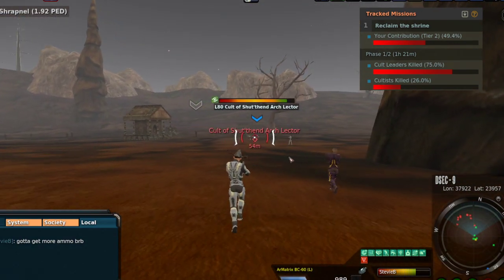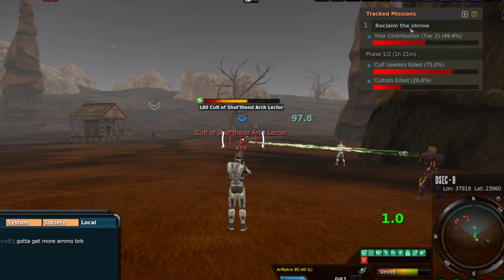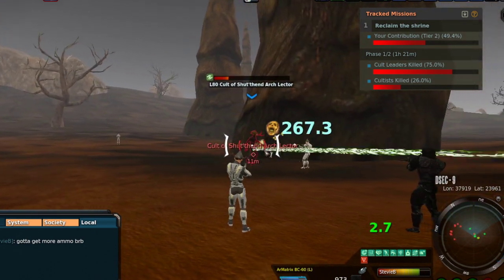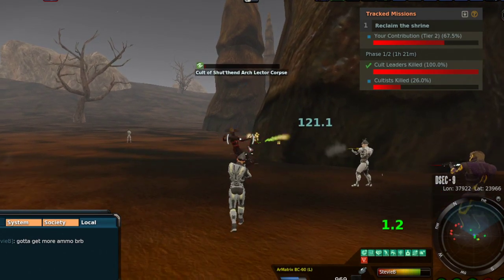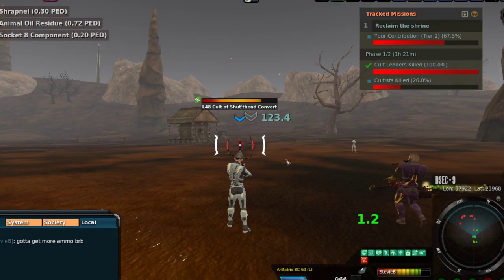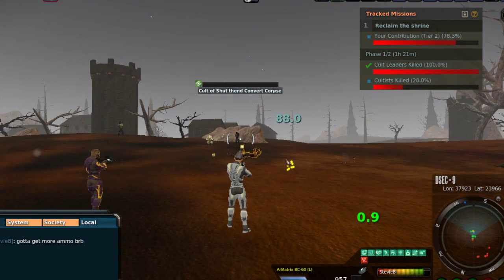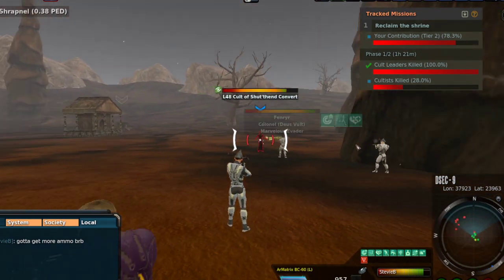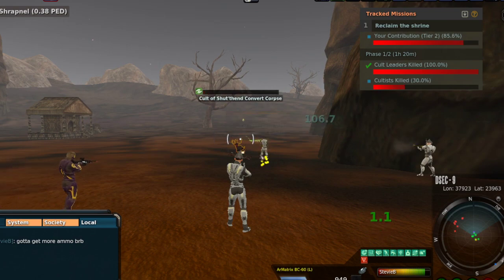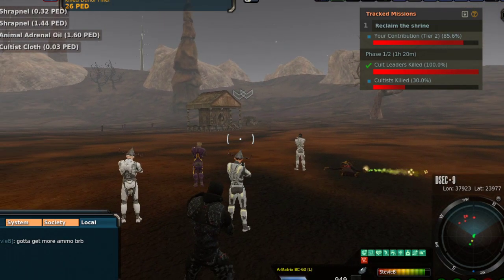Luckily I had the BC-60 on me. You don't have to use that big of a weapon but remember you're trying to get to tier three of contributing. I'm currently at tier two and this is Reclaim the Shrine, so it looks like the shrine was probably destroyed before I got here. I'm not sure exactly what you have to go through to reclaim it. Cult leaders have been killed. I didn't catch this from the very beginning — I logged in as soon as I walked in the door and literally instantly died because I wasn't wearing any armor. They were already going at it, somebody already had a group, so I just kind of had to start rocking and rolling.